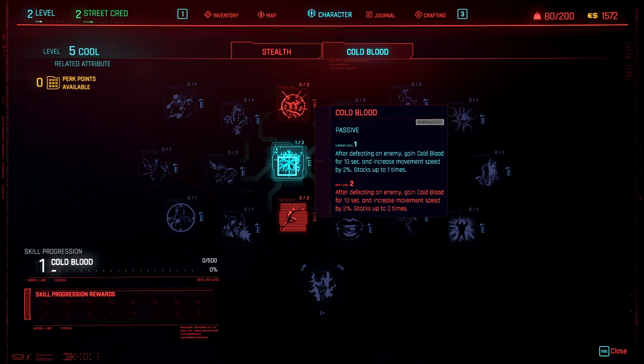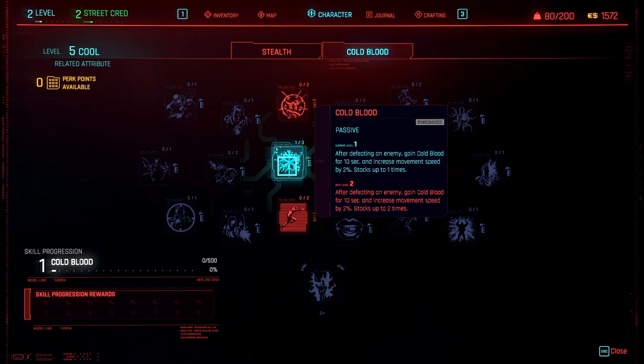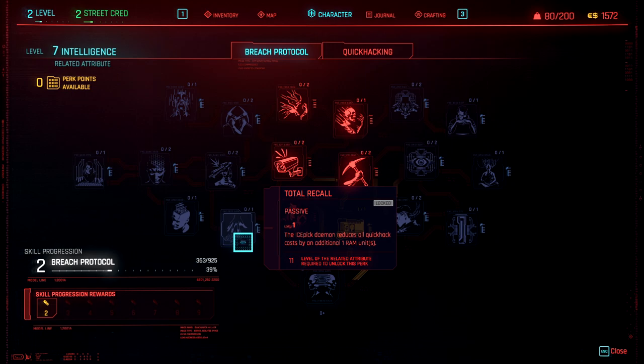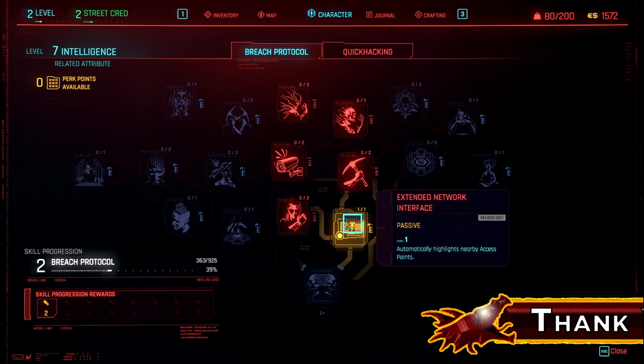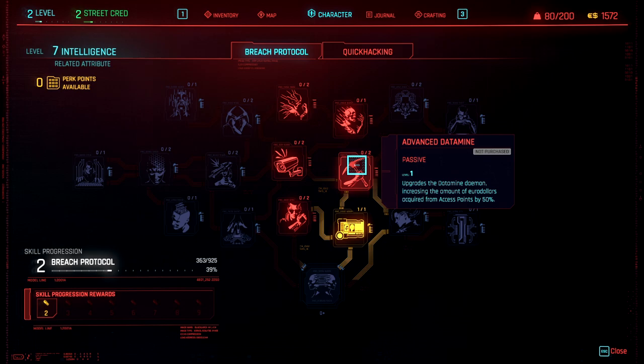We need the cold blood perk to start generating experience for cold blood. Since we pick up a perk point at level four and another at level five of the cold blood skill progression, the earlier we take this, the earlier we get our bonus perks. In intelligence, we're sinking three points into the breach protocol tab. One point goes into extended network interface, which will highlight access points near us — they even show up on your mini map when walking around. The second perk, advanced data mine, will ultimately get two points: one point increases the amount of eddies we earn through access points by 50%.